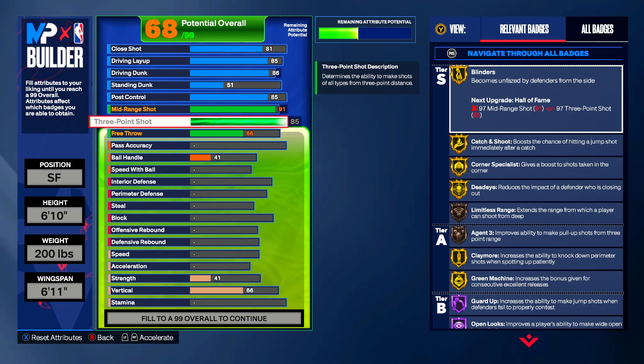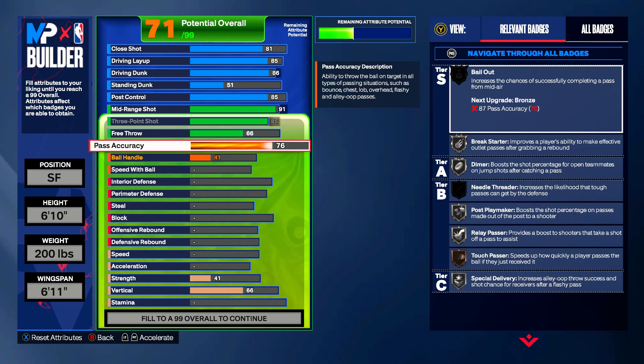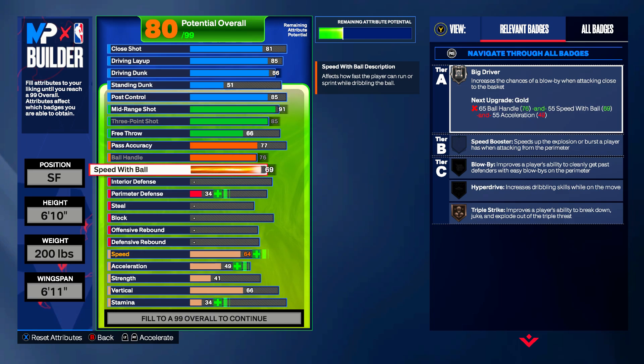Moving into the passing — Kevin Durant throughout his career has averaged 38% from three, which is just crazy good. He's literally 50% from the field and averaged 27 points per game over 15 or 16 seasons. He's been able to average 4.3 assists per game for a guy that really doesn't handle the ball too much going up the court or getting into sets. So we're going to give him a 77 pass accuracy so he can still pass. Ball handle is going to be maxed at 76 and speed with ball maxed at 72, giving us silver big driver — which will go up due to our acceleration.